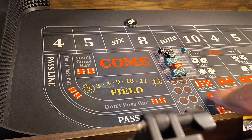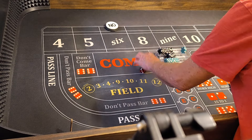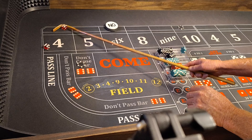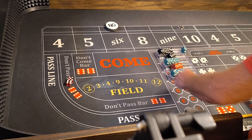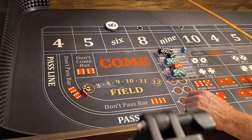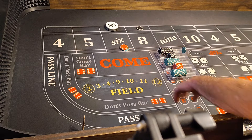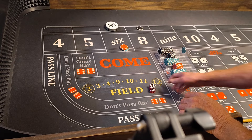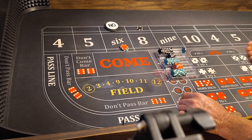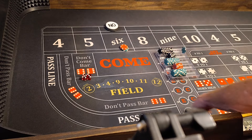We hit the 6 at the point — we lose $100 but we won $75 on the 8, no big deal. We'll take these back down and come out. 6 and 8 is smoking hot — 6 will be the point. We're going $100 there and we'll lay the 10 for $100. DC goes to the 8 — take our lay down and put $60 on the 6.